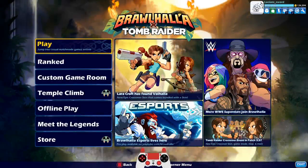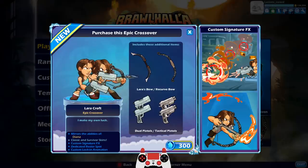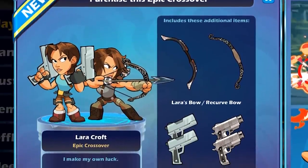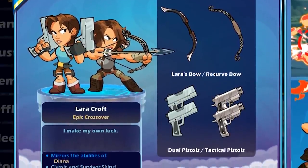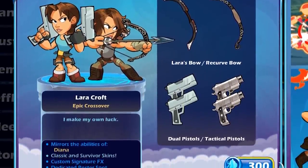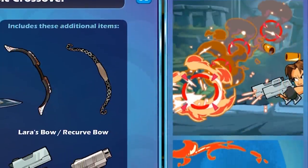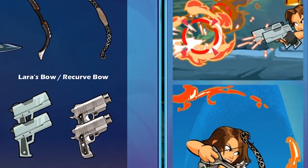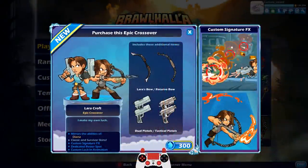How's it going guys, LucianSword here playing some more Brawlhalla today. We have a brand new epic crossover skin — this time it's for Lara Croft from Tomb Raider, one of the most recognizable video game characters out there. This is a really good move for Brawlhalla. It's probably the best crossover as far as an individual character from a different franchise.